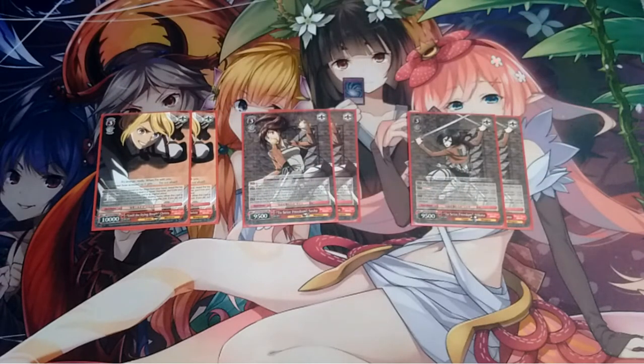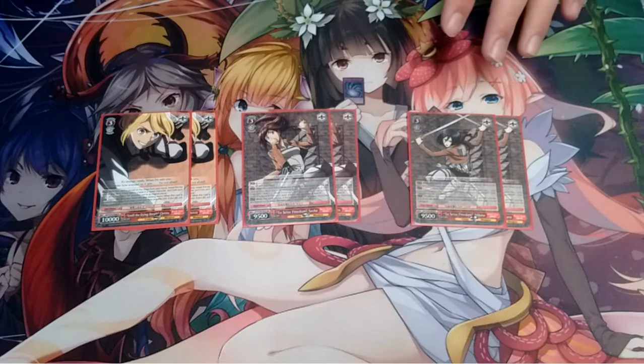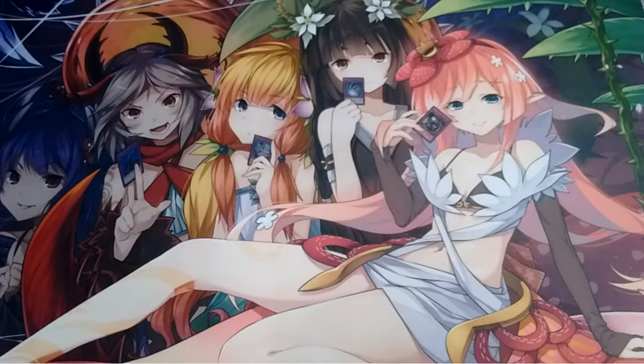Lastly is this Mikasa. She has a climax combo with a red stock soul for burn on reverse, but I don't run that so it's whatever — I might test it out later. The effects I use are: on play, you can draw one card and she gets plus 2K power until end of turn. And on reverse of the battle opponent — your turn or your opponent's turn — pay two stock and attempt to burn your opponent for one. And that's it for the threes.